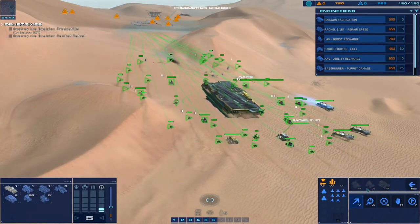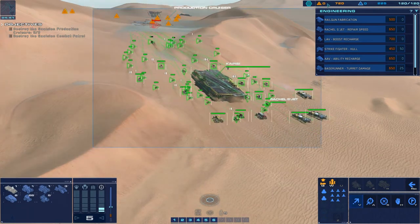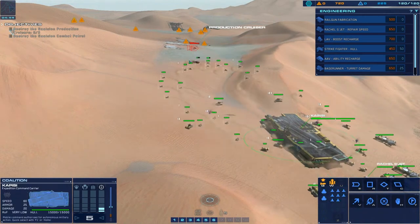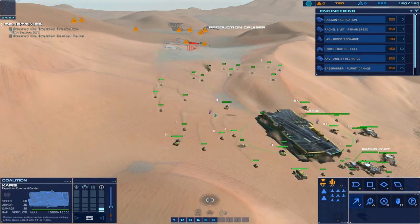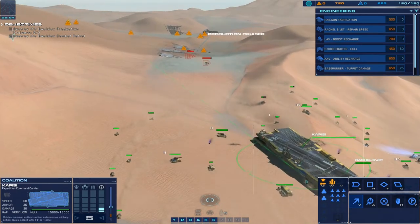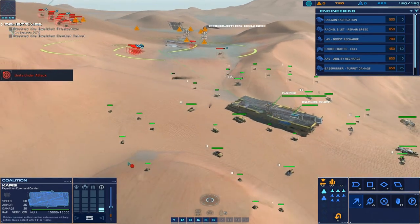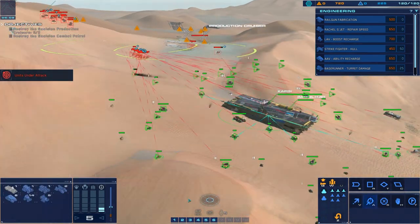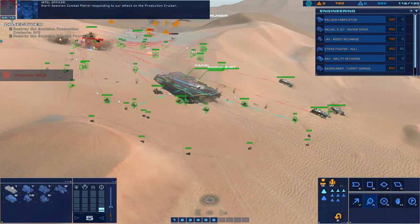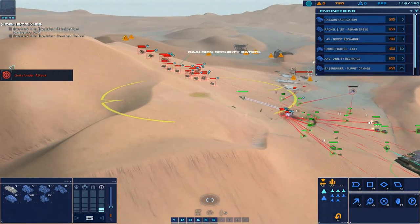I think we'll build some more salvagers, but we have full fleet capacity so we can't. We need them to guard the carrier again. Here's more enemies - let's just bomb them. We're getting the main force already now.